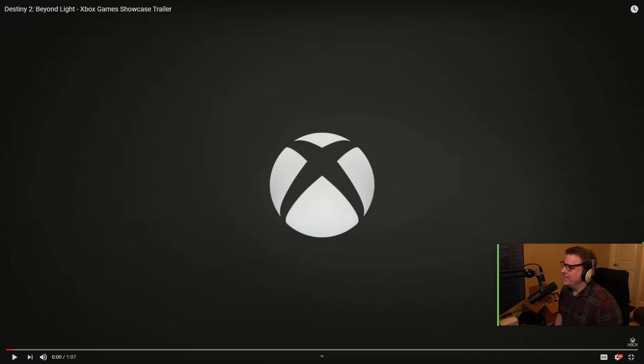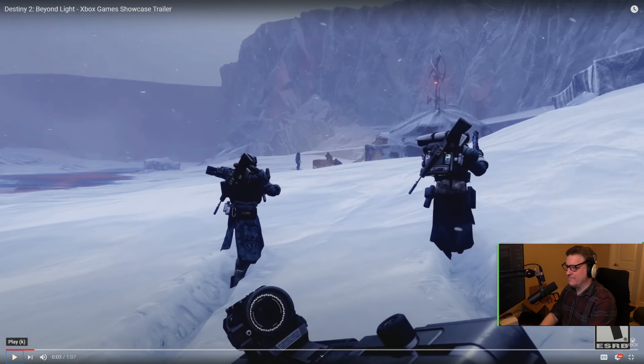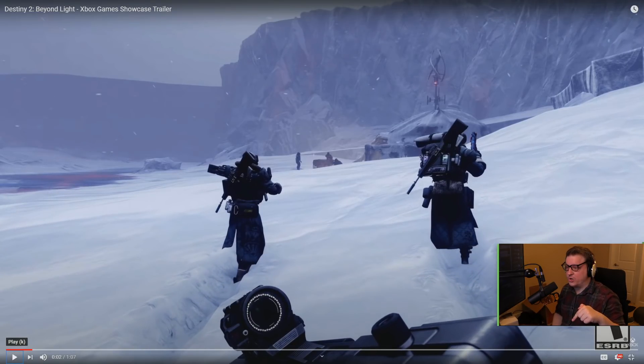We're looking at the Beyond Light Xbox Game Showcase trailer, which shows a ton of stuff on Stasis. We've already watched it once, and now I want to slow it down and look at it holistically. I get excited even in the first shot - every time I see a big space satellite I think of the Cosmodrome, that old-age technology. This is apparently shown on the Xbox Series X, so this is how it's supposed to look.